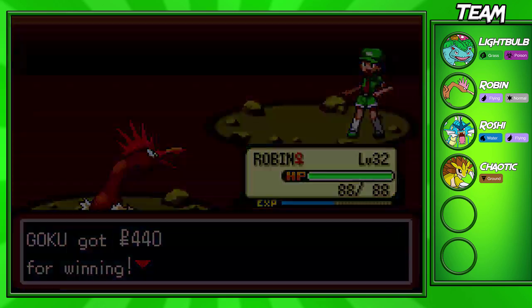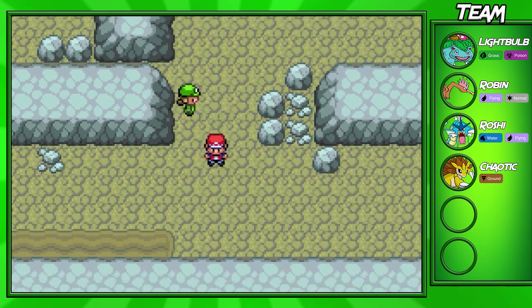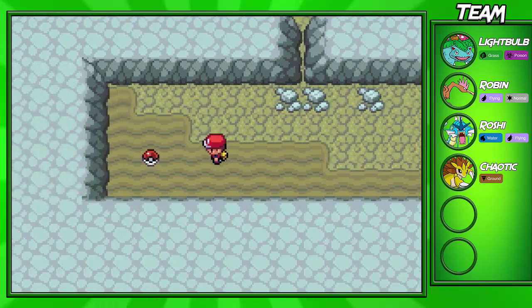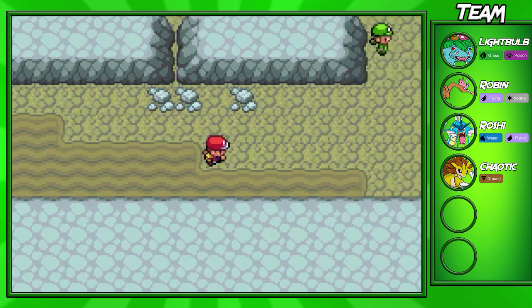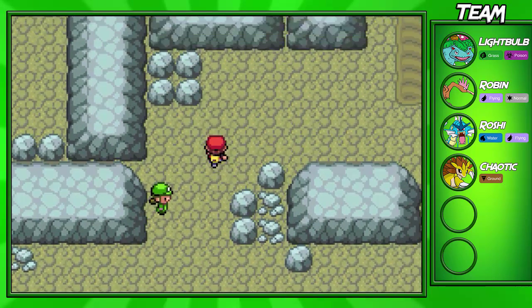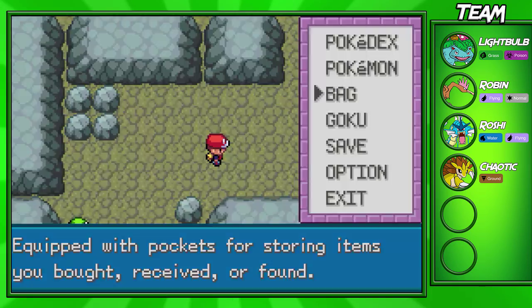So we're going to take down that trainer with Robin — pretty easily with Peck right there. And actually if you come down here, you'll be able to pick up an item, which is a Revive. The Revive can be pretty useful in this cave if you lose a Pokémon.